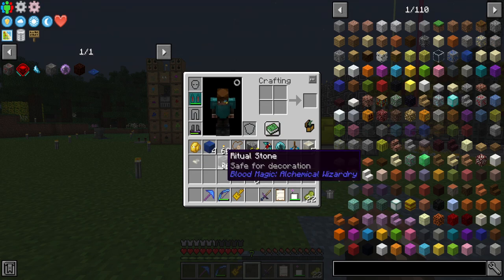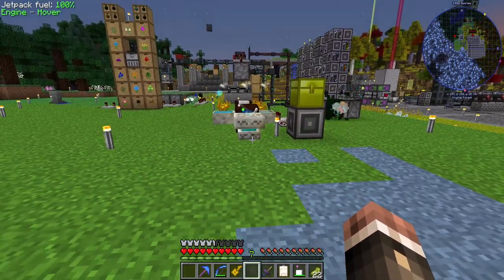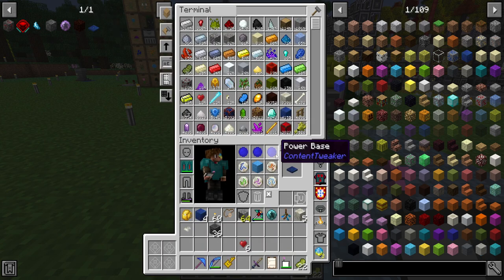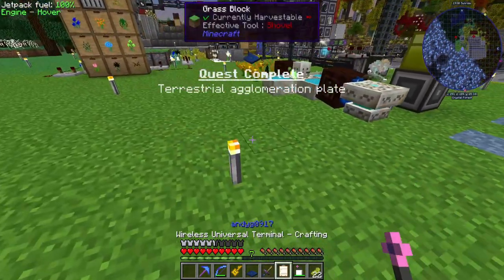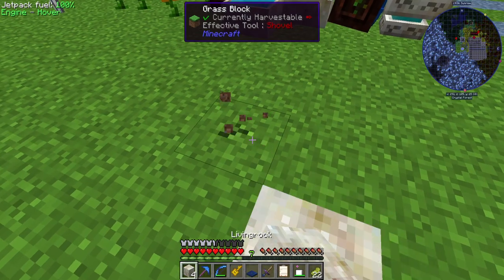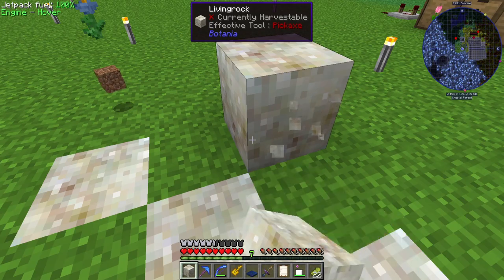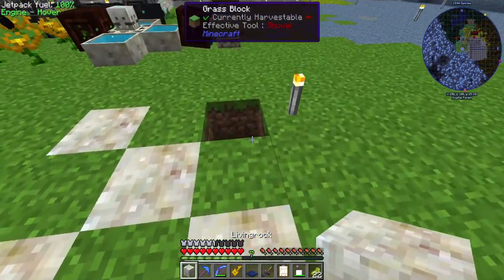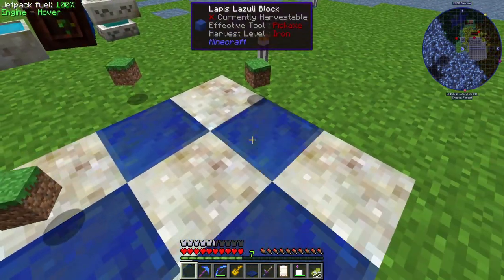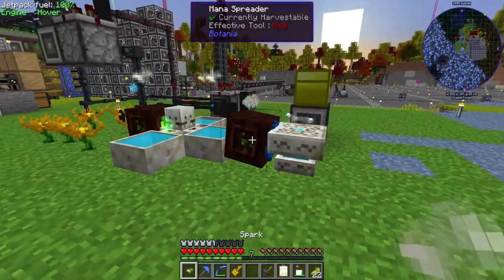I've done a bit of crafting - I have all of the ritual stones now as well as the natural master ritual stone sitting up there. Before we do that, I also have everything we need to make the Terrestrial Agglomeration Plate. We'll put it just over here - you need a structure underneath it which is living rock and lapis. It's this structure like this. I forgot I have a shovel in my pickaxe so we can do this - bam, Terrestrial Agglomeration Plate.